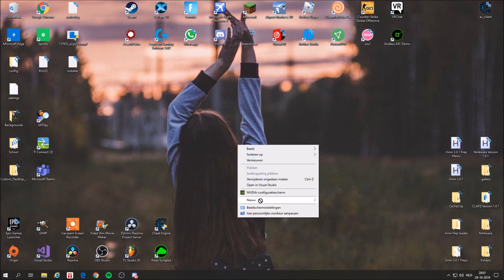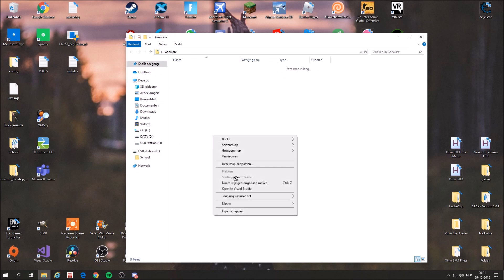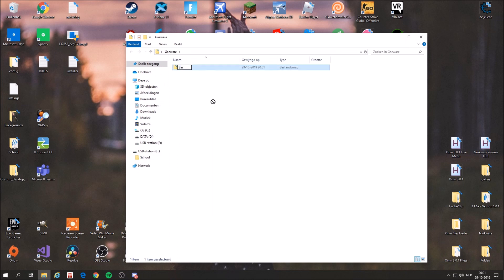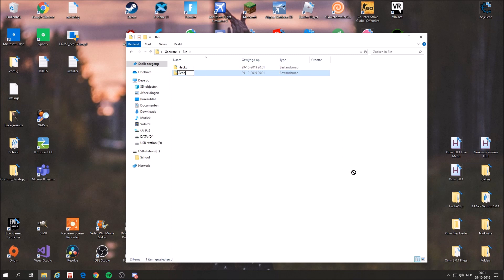First, you want to make a folder on your PC. Of course you want to know the name of your hack already — I am going to call it Gayware. You have your folder, and you want to create another folder in here and call it bin. This is just where you are going to put your hacks in. Then you right click again, click new and folder, and you want to make a folder called hacks, a folder called scripts, and a folder called binds.